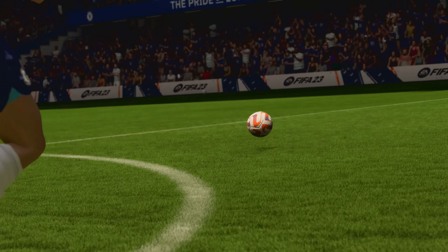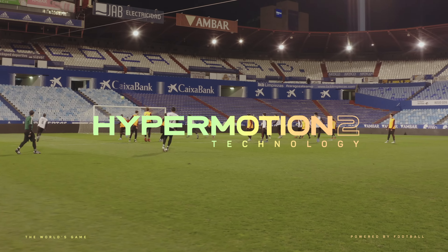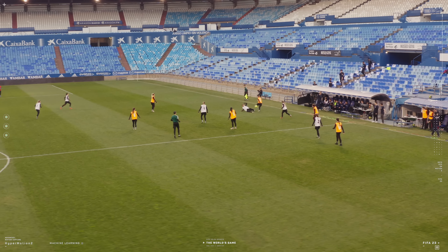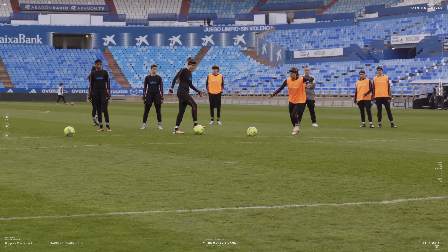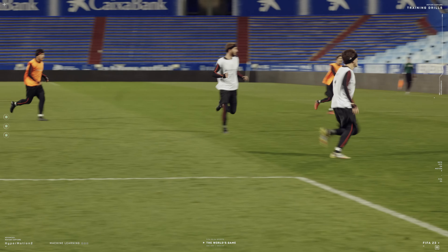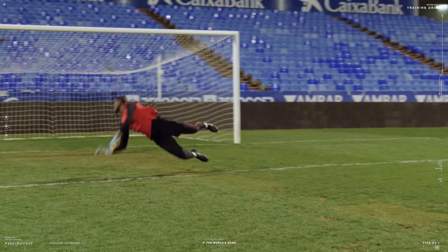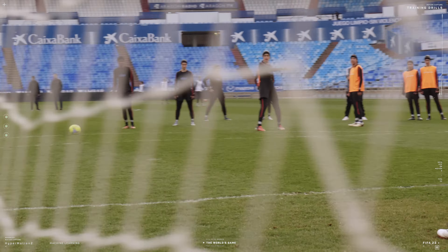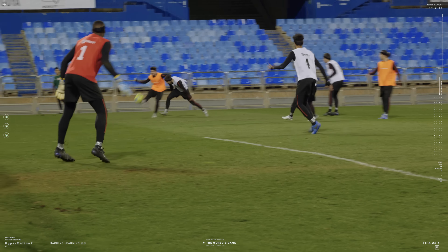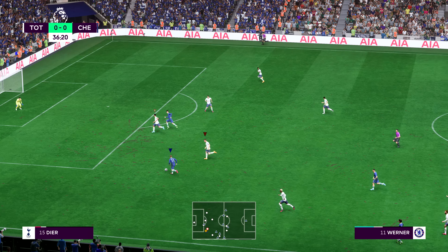Hyper Motion is our groundbreaking next-gen technology that combines advanced 11 versus 11 match capture with machine learning. With Hyper Motion 2 this year for FIFA 23, we carried out twice as much real-world motion capture than we did last year — that's two full high-intensity matches with training drills. There was a shooting drill, so we got a ton of great data for power shots and goalkeepers. We also did one-on-ones, so a lot of new dribbles, and the way the defender jockeyed and tried to counter that dribble — we've got all that motion. The beauty of training drills is that we can get a high volume of data that maybe you would see only once or twice in a full 90-minute match. Hyper Motion 2 takes us over 6,000 new true-to-football animations transferred from the pitch directly into the game.